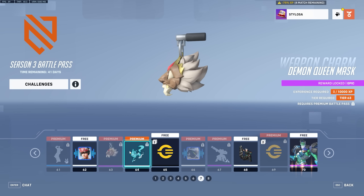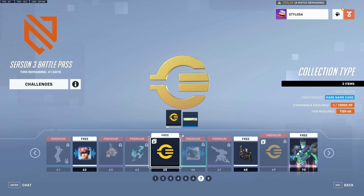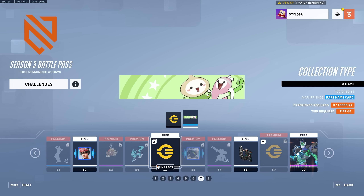Demon Queen weapon charm. Woodblock Fox spray — this is the first of the Mythic Kiriko themed rewards. Then there's a name card which is a strong contender to replace what I normally have on, although on the test server I won't change it. This account has had the Omnicode name card since around launch of the game.